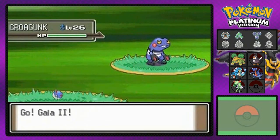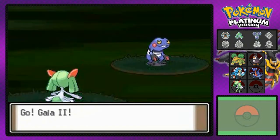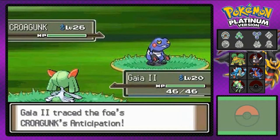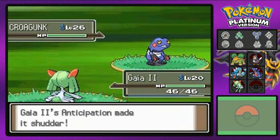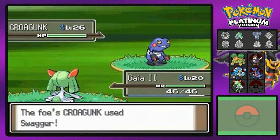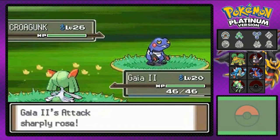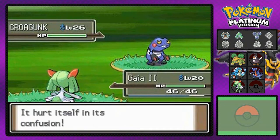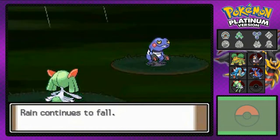Black Belt Derek coming out with his Croagunk! That poison type Pokemon with the middle finger. I always wanted to get a Croagunk and use it for my team, but it didn't really fit the whole aspect of my team.